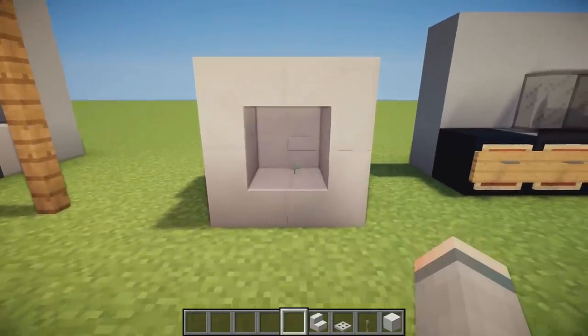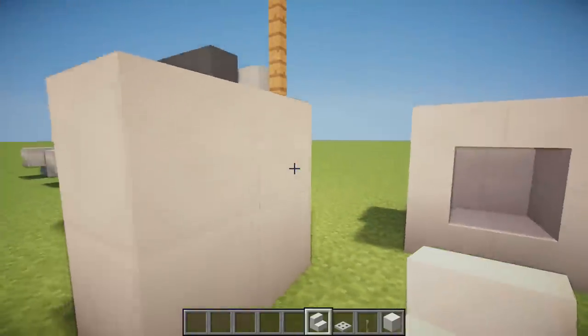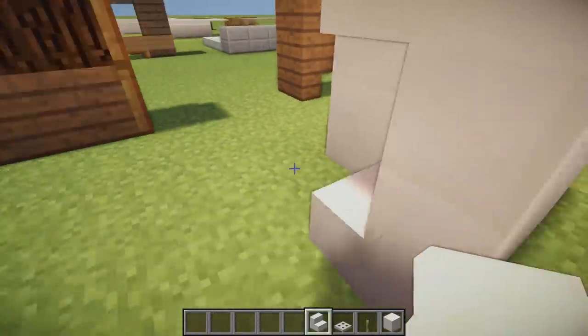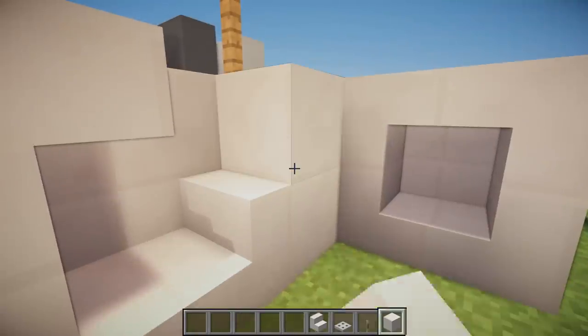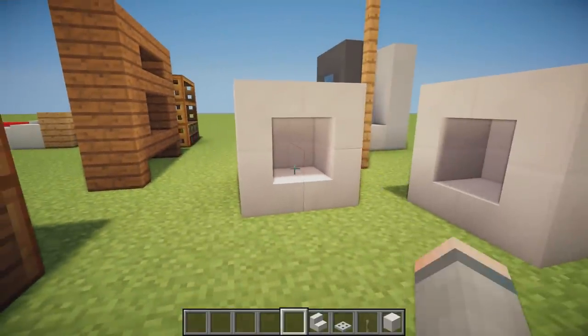Then going on to a washing machine design using upside-down quartz stairs, four quartz blocks on the back, and then four quartz stairs going around in an O-shape with some snow layers on the back, giving an awesome big American washing machine design.